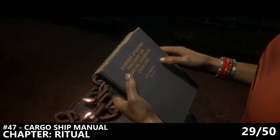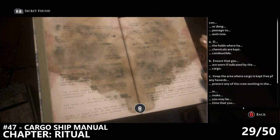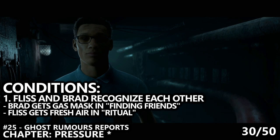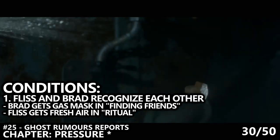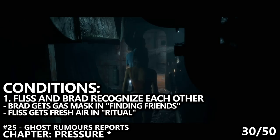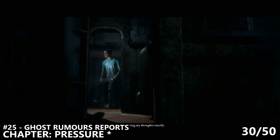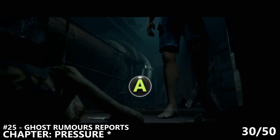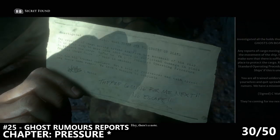The next chapter you play depends on your previous actions — you'll either get a chapter called Pressure or Glamour Girl. In order to play Pressure, Fliss and Brad must recognize each other. For this to happen, Fliss must get fresh air in her chapter Ritual, and Brad must grab the gas mask from the locker in his chapter Finding Friends. If both these conditions are true, they'll bump into each other and join forces for the chapter Pressure. As it starts, you'll make your way through some hallways, a pipe will burst, and before climbing out, make sure you go to the end of this hallway in order to grab the Ghost Rumors Report collectible.